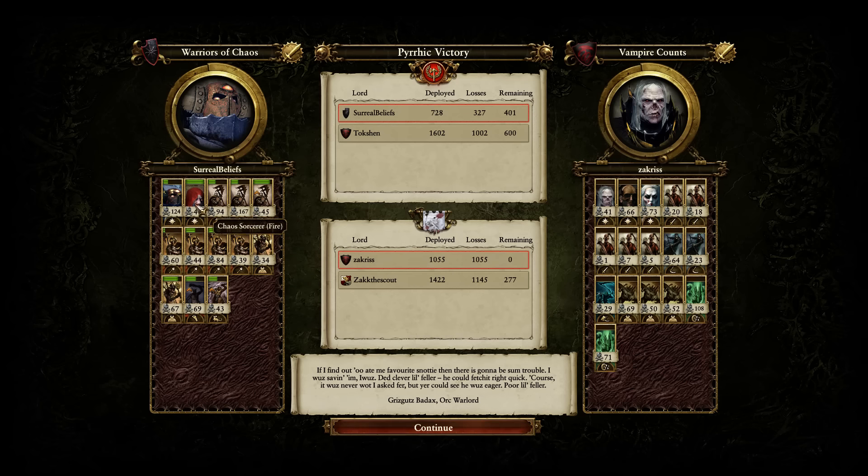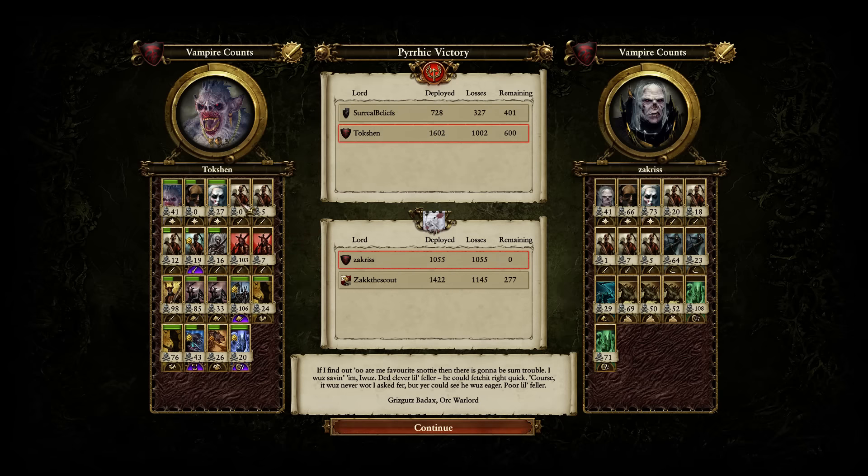Looking at my army — I took a lot of damage from that Luminarch of Hysh. My sorcerer — I didn't need to bring him at all, he was a waste of gold. I could have even brought chaos marauders — I usually do as fodder to take the brunt of the first attacks. I got a pretty average amount of kills all over. Quite a bit for one unit though — nearly 200. Tokshin's Pharix Reavers were very effective.